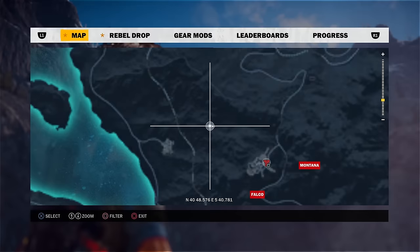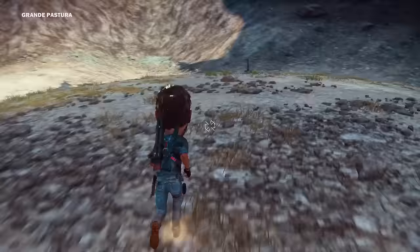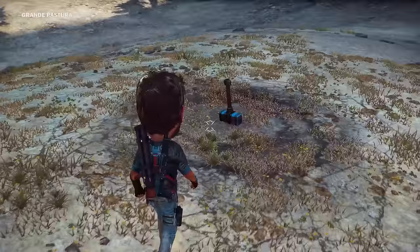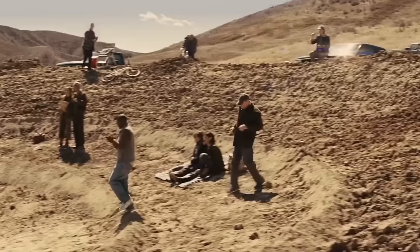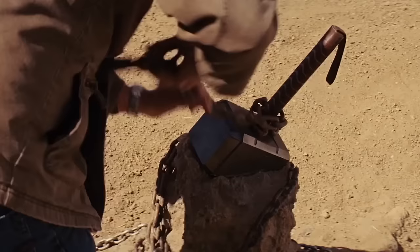A little further north of the Weeping Angels in Grande Pastore is a crater with an easter egg stuck in it. Find the middle and you'll discover Thor's hammer — Mjolnir. This is a nod to the god of thunder Thor and the Marvel movie version from the 2011 film, where a host of people attempt to lift the hammer, including Stan Lee. They all failed of course.